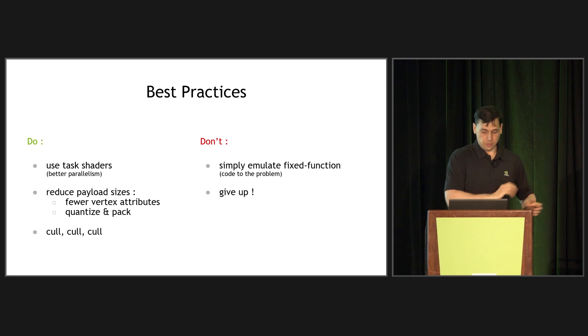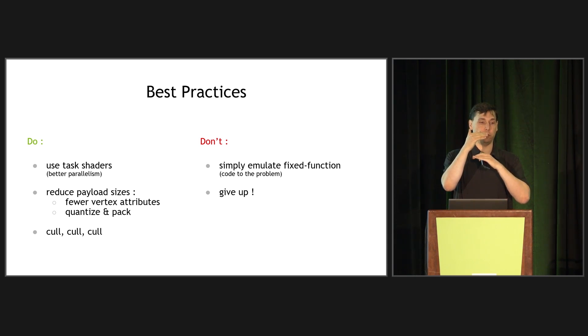Quick do's and don'ts. For task shaders: use them as much as possible. Even if you think you're not drawing a lot, that level of indirection can often mean better parallelism. Even if the task shader does literally no interesting logic, you'll often see speed benefits. Reduce payload sizes — fewer vertex attributes in particular. Quantize and pack your data as much as possible. If you can reduce the memory size of a meshlet as reported to D3D or Vulkan, that's where the performance gains are — bandwidth is critical. And cull as much as you can, everywhere you can. Any geometry you can discard before it reaches the rasterizer is money in the bank for performance.